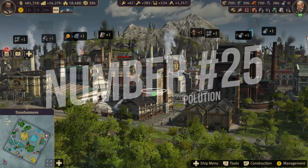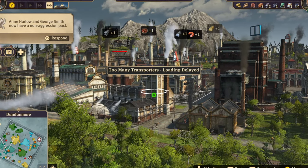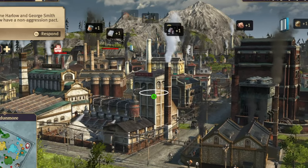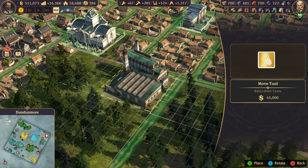Tip 25: Though pollution exists and it will cost you attractiveness points on your island, it's not vicinity based — it's island wide. So it doesn't matter if you put factories next to your houses or in the middle of some beautiful nature on your island.